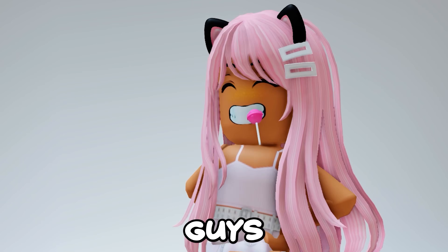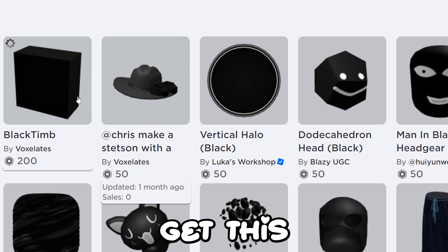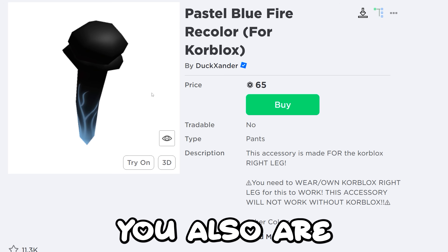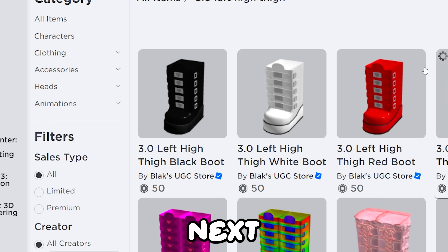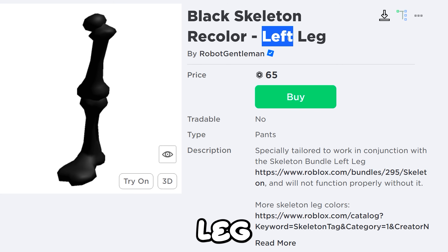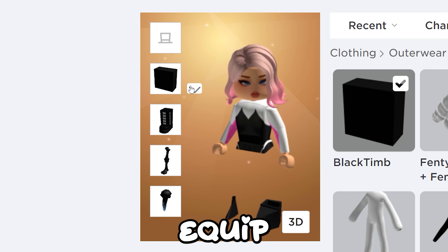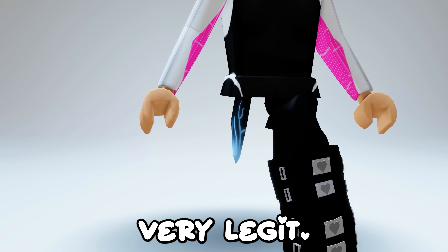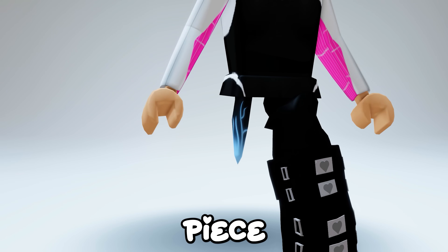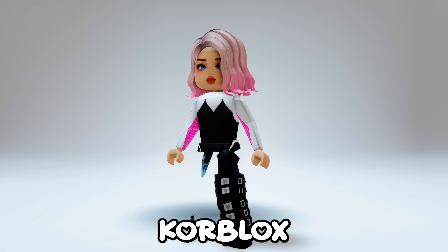I'm gonna show you guys how to do it! First search this up and get this item. You also need this, and there are multiple colors. Next you need these boots, this leg cover — make sure it's the left one — and finally my good pal Skelly! Once you equip all those items make sure they are in this order. Here's the result — it looks very legit! The only thing is the bottom piece but you can barely notice it in game.